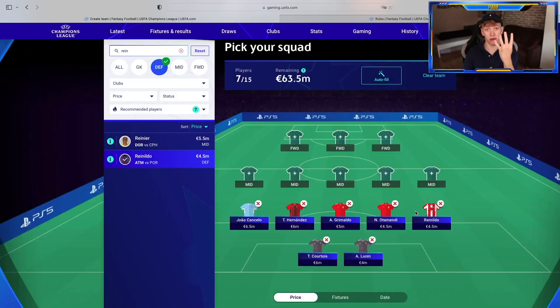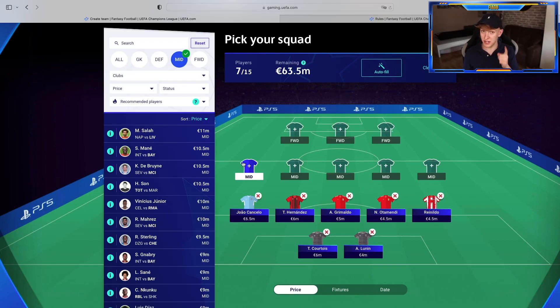That's our defense, guys. We have four fullbacks and one center back in Otamendi. We have eight players left to pick — midfield and attack. We have 63.5 million euros left, almost 8 million euros per player on average. We're starting with the midfield, going from the most expensive or most obvious picks to the least obvious, where you might find some underrated gems.